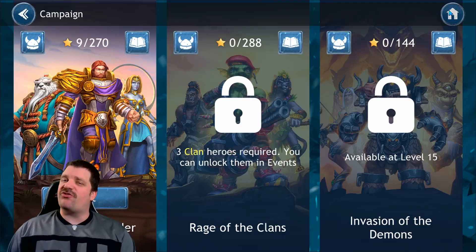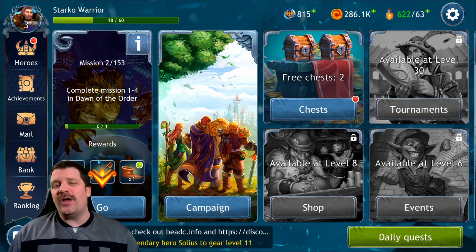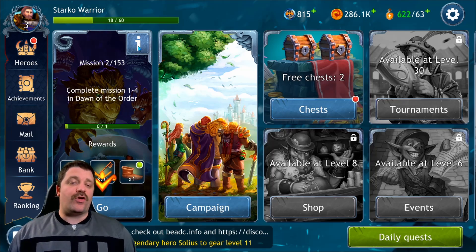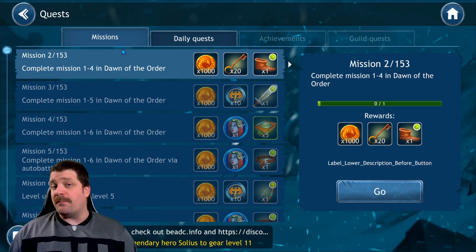Both campaigns start at a certain level. How you start each campaign is very simple — you follow the missions. You can see 153 missions that will give you so much goodies to start the game and make the whole starting process so much easier. It's actually a lot faster than you'd think.